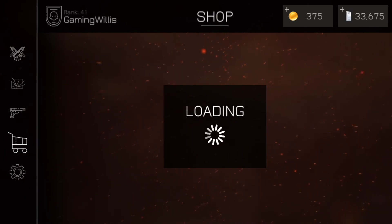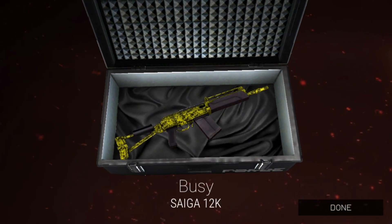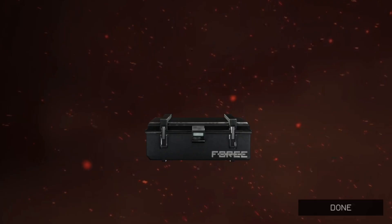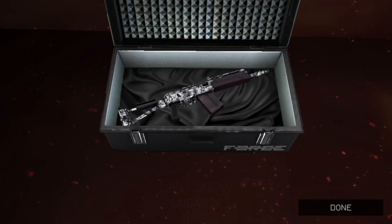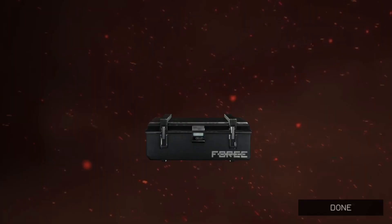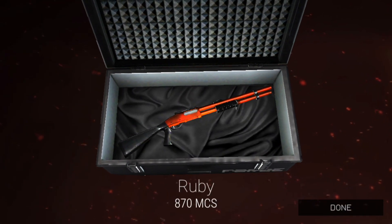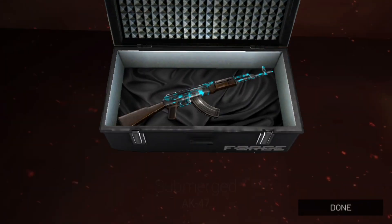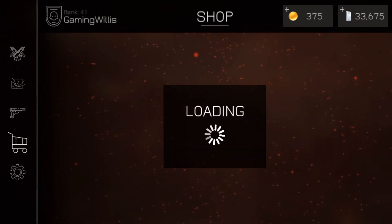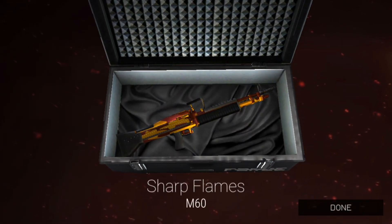Black Ice for the FAMAS — I think we got some cooler skins than that for the FAMAS. Down to our last couple — we got Busy for the Saiga-12. A couple more here — Elect for player, black camo skin, that looks awesome! Elite Snow for the Saiga-12, I'll definitely rock that. Three more left.